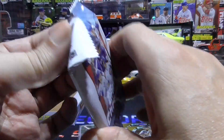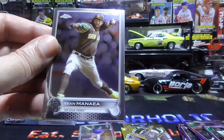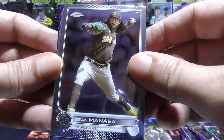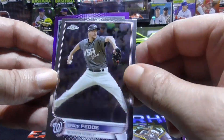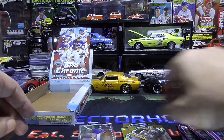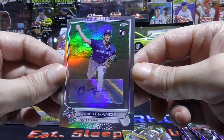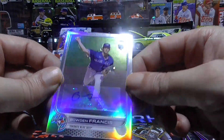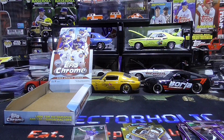And our last pack: Sean Manea, Jake Odorizzi, Eric Fetty, and our purple is a Sergio Romo. Well, we did pull some Witt Jr. cards and we got this autograph — a refractor rookie of a pitcher, Bowden Francis. Alright guys, I want to thank you guys for hanging out for these 10 minutes. You guys are awesome. Have a great night. Until next time, we're out.